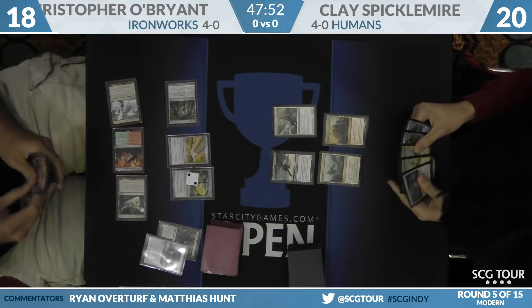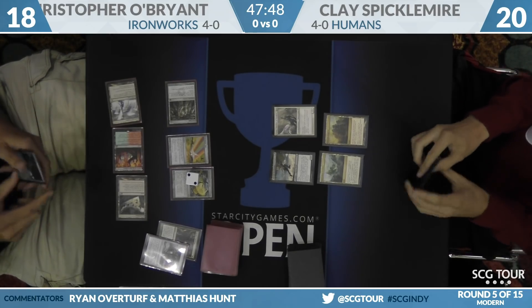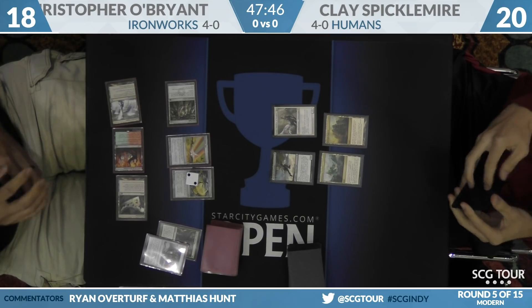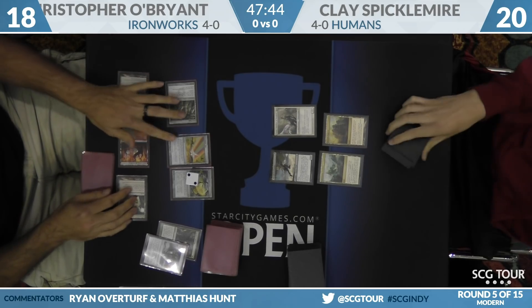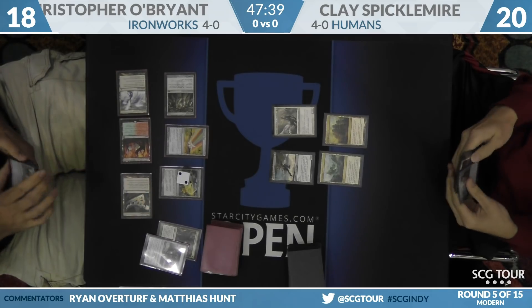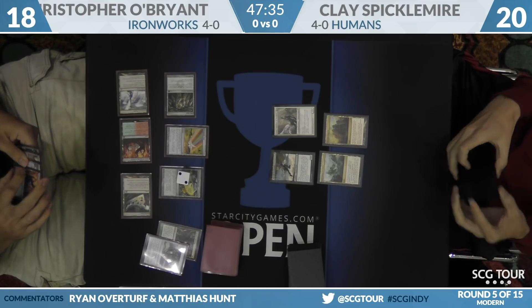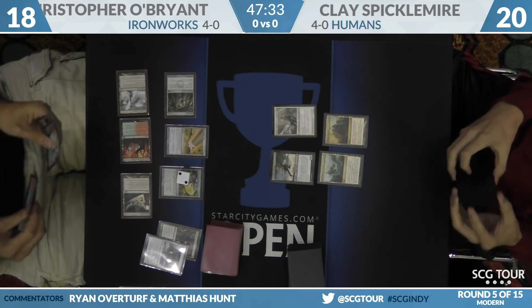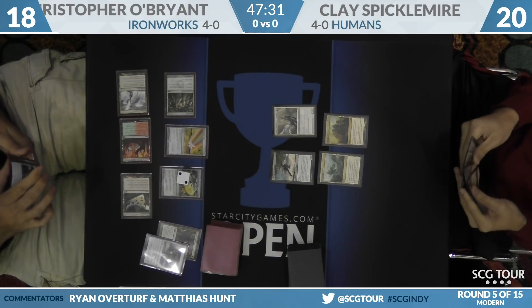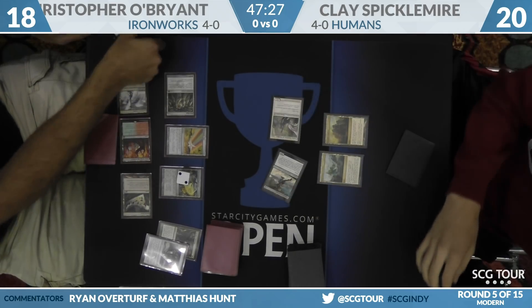Clay has two Mantis Riders, two Phantasmal Images, and a Thalia's Lieutenant — five cards. If he had a land, getting a Mantis Rider would be something. O'Brien still hasn't produced a Corclan Ironworks. This hand is not going to amount to anything this turn. You don't really want to play an Image or a Lieutenant because there's already an Explosives on two, but you don't want to play nothing either.